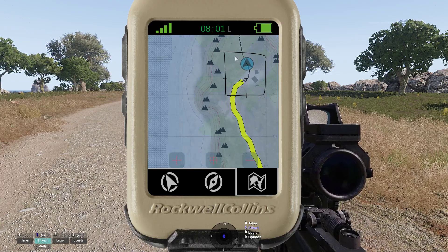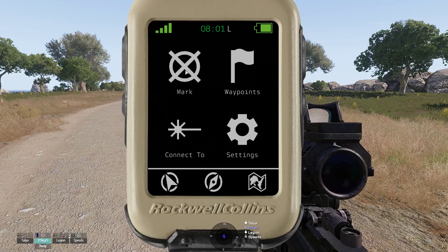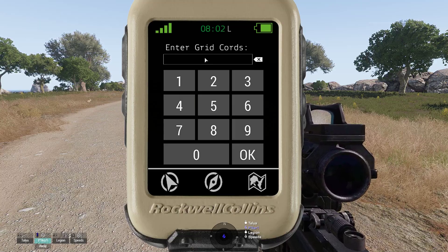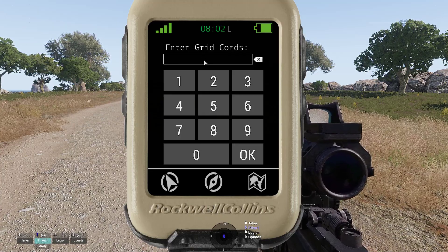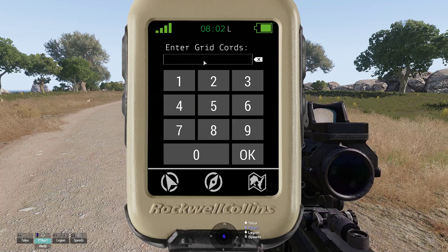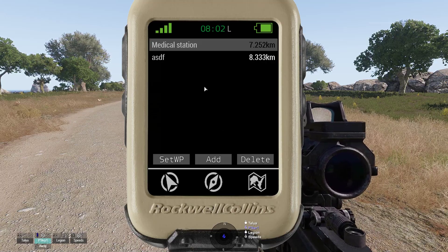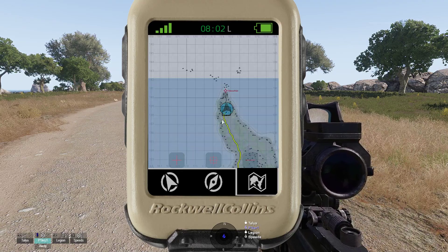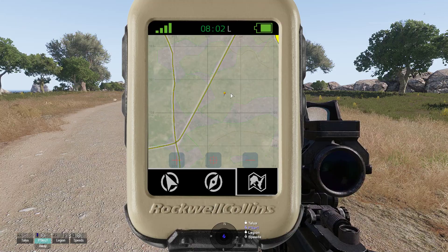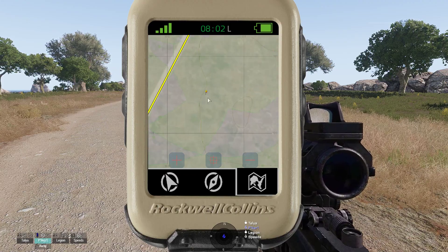There is also another menu that not everyone knows of. If you press the arrow up at the top, you can bring up another menu. Here we have 'mark', which is for entering a new waypoint. You can use anything between 6 and 10-digit grids — I've never tried 4-digit grids, that probably doesn't work. For instance if I enter 100100, it will set a waypoint at grid 10. It takes the 6-digit grid and the waypoint shows at the middle of that grid.